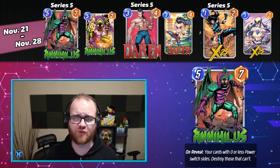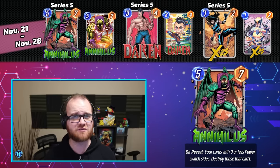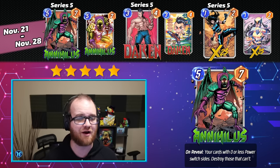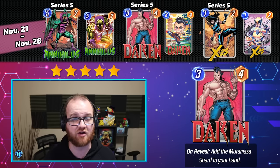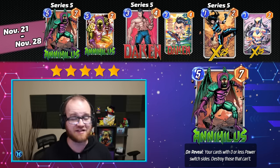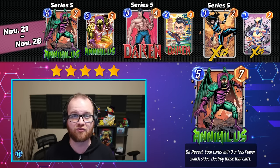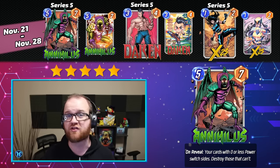Our next Spotlight Cache, running from November 21st through November 28th, contains Annihilus, Dakin, and X-23. I'm giving this a perfect 5 out of 5 stars — it's actually the only Spotlight Cache scheduled to run for the rest of this year that I'm giving this powerful a ranking to. Dakin has become a format staple inside of discard decks, and X-23 is the same inside of Destroy, and they're both Series 5 cards. Annihilus is confirmed to be a brand new direct-to-Series-5 release coming in November, and I also expect it to be a fairly potent card. If you want to play Annihilus and you're missing Dakin, X-23, or both, this is a phenomenal week to open your caches.